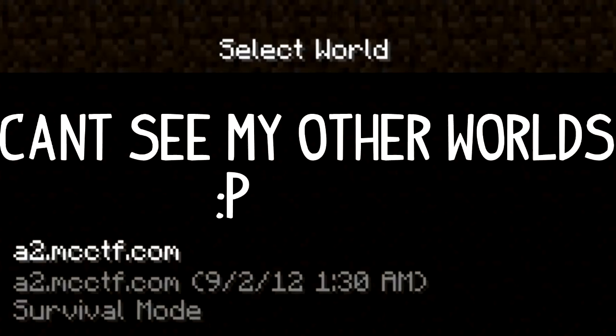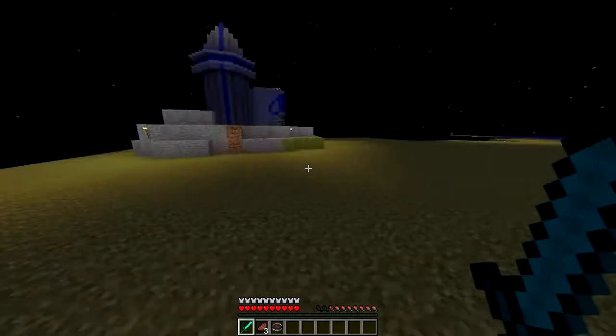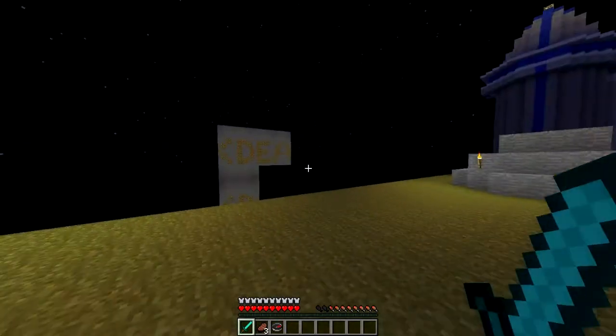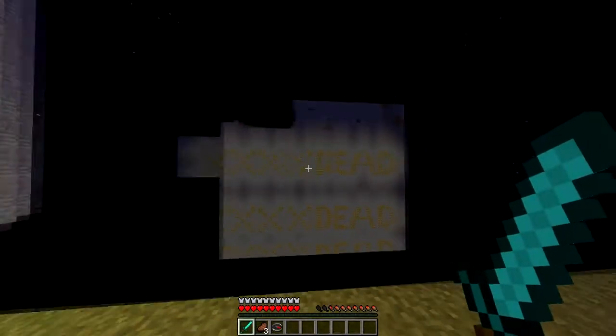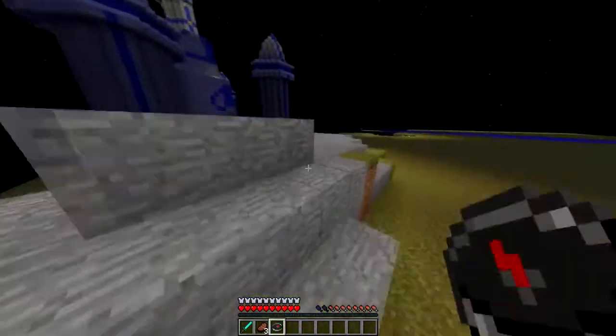When I go back to my main menu, you can go to Single Player and see the world that I've downloaded. As you can see, it says the server name. When I go into the single player world, it has downloaded everything — all the areas I've been to and the parts that were rendered.